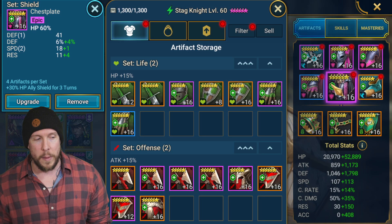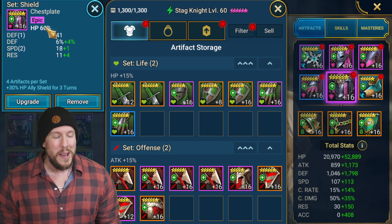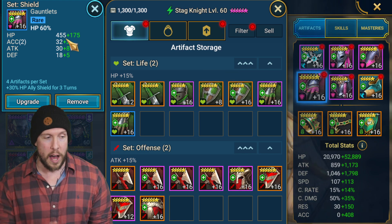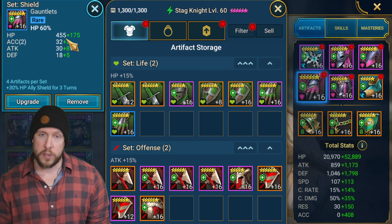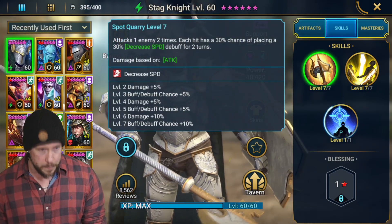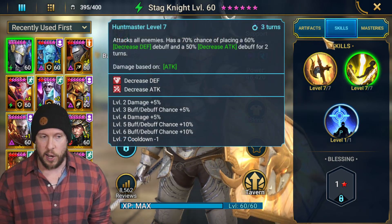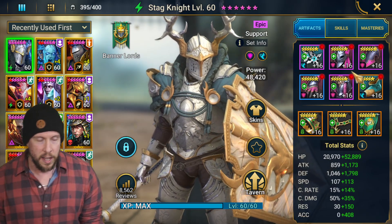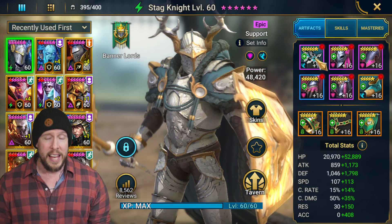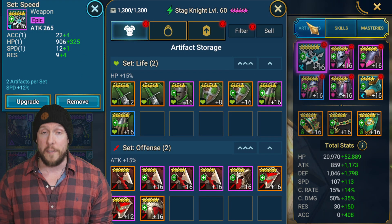We have HP percentage on the chest and HP percentage on the gauntlets. If you want to build for a little damage, go crit rate instead on the gauntlets. His debuffs are important to point out — we are placing these debuffs, so they're not predicated on a critical hit, which is nice. In a shield set, I want to prioritize HP. On stats, we're going with speed, accuracy, and survivability on this champion.